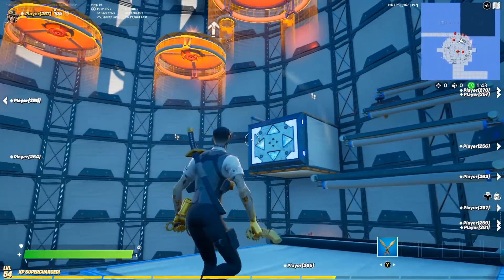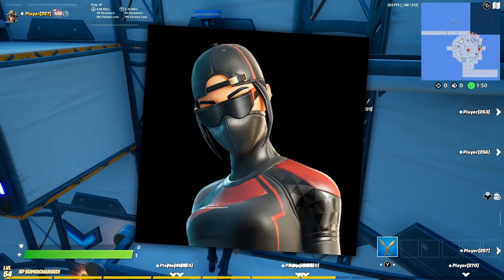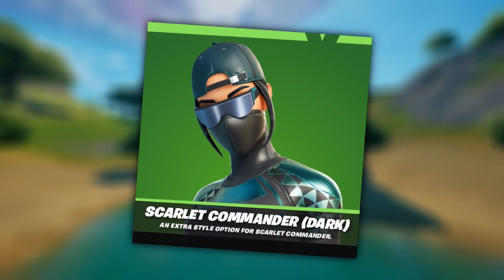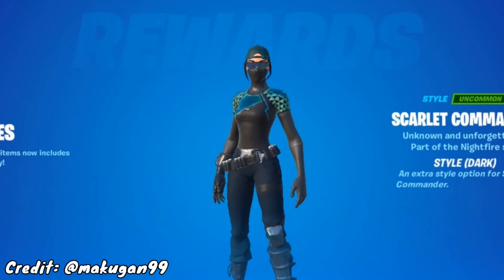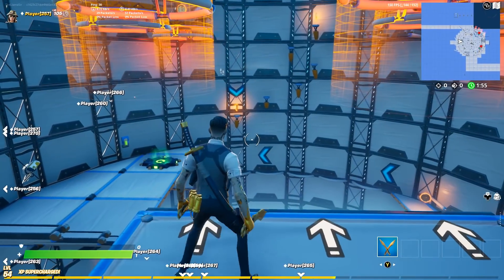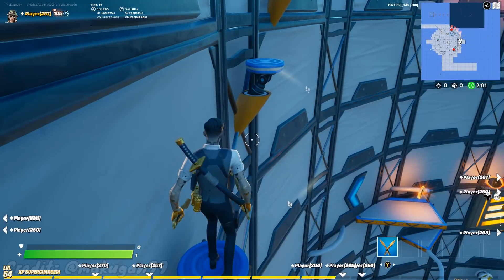Also released today is a brand new style for the skin Scarlet Commander. The normal variant is this skin right here, and the special style is called the dark variant of Scarlet Commander. Instead of being a scarlet colored skin, it's now a greenish blue — it looks pretty cool. It's a simple skin overall, just altering the colors and even the pattern a bit. If you have that skin already, you should have already gotten the bonus style just by logging in today.